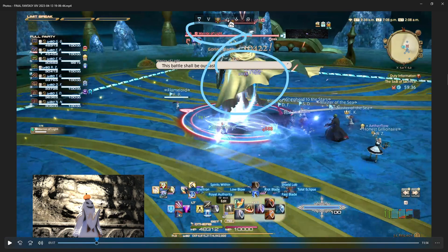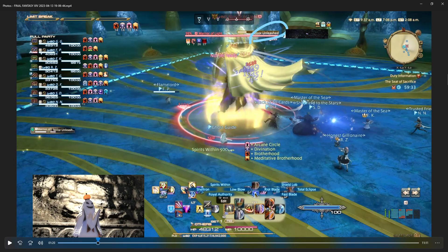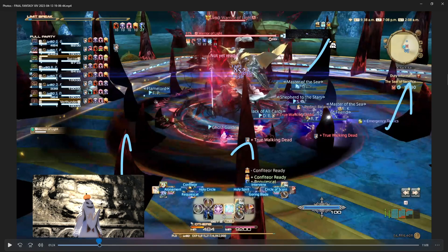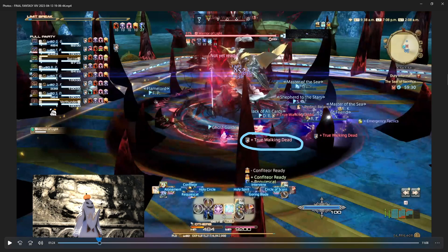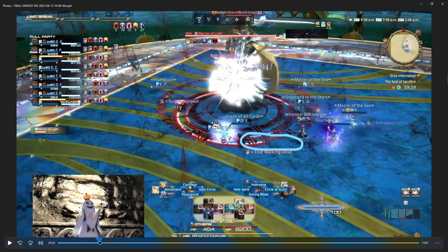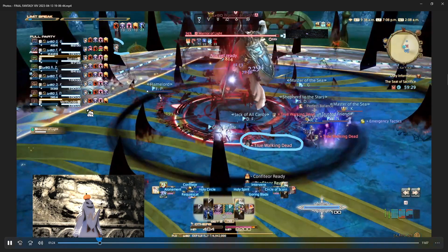We're fighting Warrior of Light here, so we're going to be seeing some moves that look like what the Warrior of Light tanks can do. This Terror Unleashed — the animation looks like what the Dark Knight does, if you've seen any of my other guides. Everybody gets this thing called True Walking Dead, which is similar to the Dark Knight's Involuntary thing. Basically, all our health drops down. Healers need to heal us up real quick — if you don't, we will die once this debuff goes down. It's about 15 seconds to heal us all up to full health.